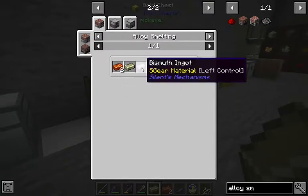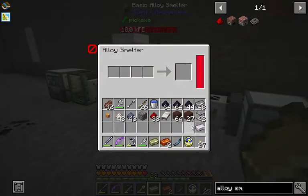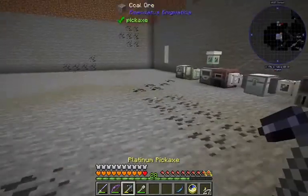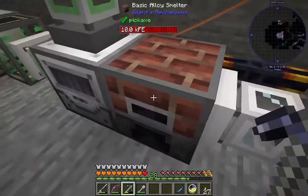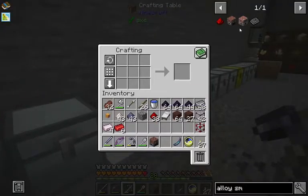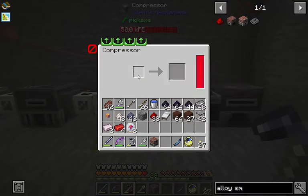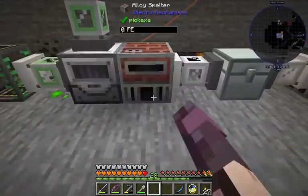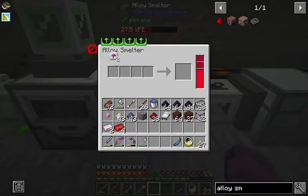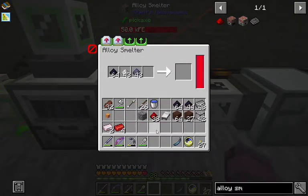Which we can make with two copper, a zinc, and a business — over here in our slow one here. So let's go ahead and do that. I think we're ready — had to make another one of those machine frames. Now what we'll do is take our speed upgrades and that'll move along a lot quicker.